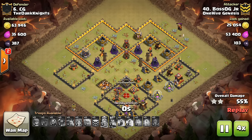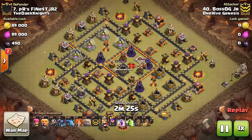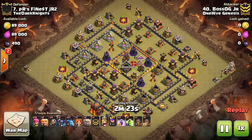By the way, awesome attack here by Boss OG with the low-level heroes — level two Valks, level three Golem. Really crushed it. We'll take a look at one more of his attacks too. Going back to what I said, I think it makes more sense in certain contexts to do that.